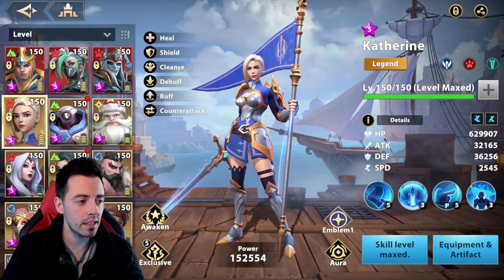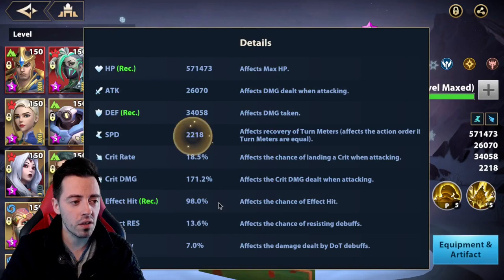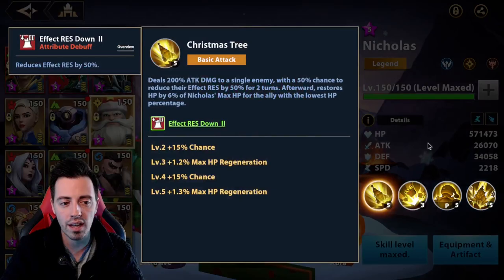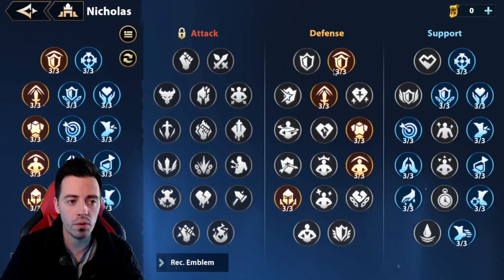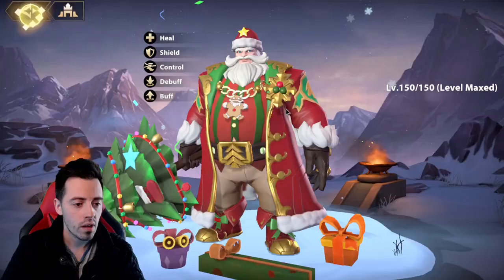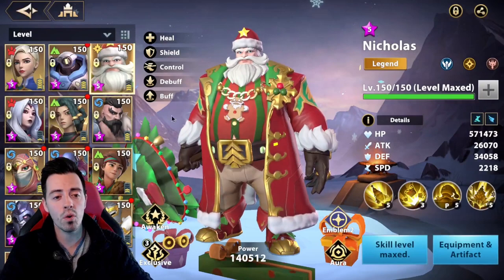Let's talk about my Nicolas. I have a First Aid set and a Feeder set — a lot of HP and defense, a lot of speed, more than the boss which is mandatory, and a lot of effect hit. But it's not required here if you manage to put the resistance down on the boss. I have these emblems on him: built for the arena, more resistance to controls, more effect hit, more speed, cooldown reduction. I'm using the Combat Vanguard aura with one star — it increases my damage dealt by 20% on the boss.